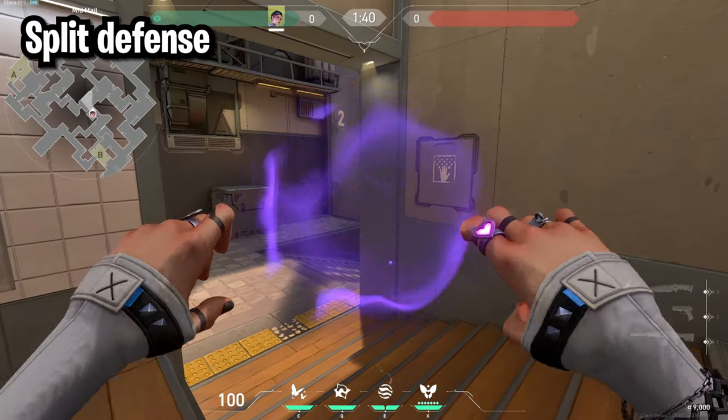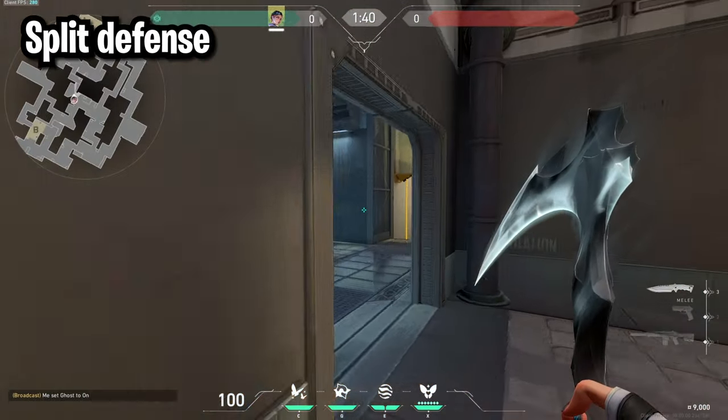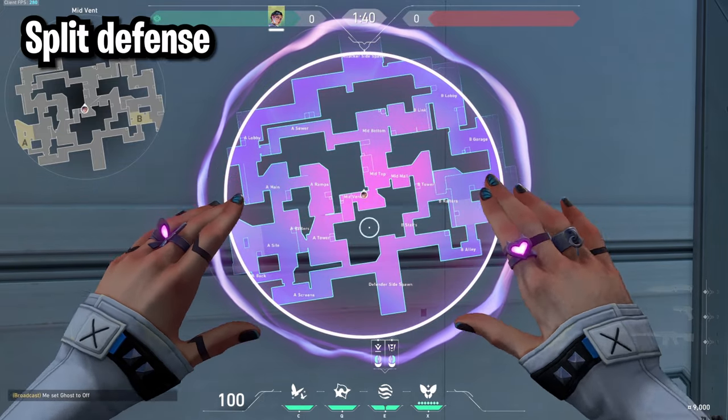For Split defense the best spots to play are either in mail or over in vents — either one will let you smoke any part of the map.